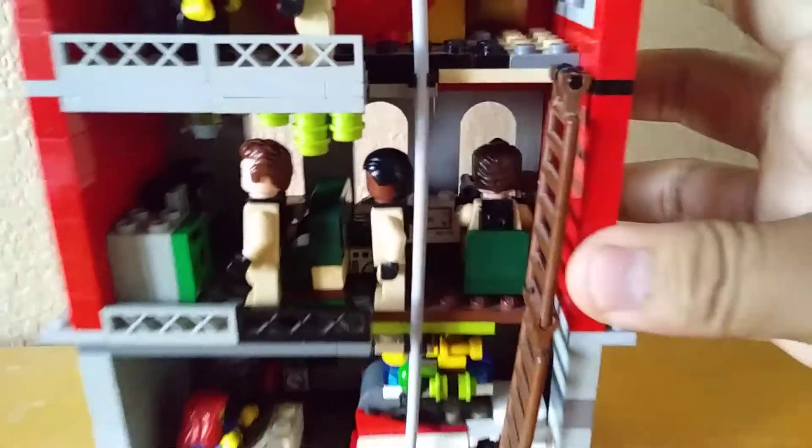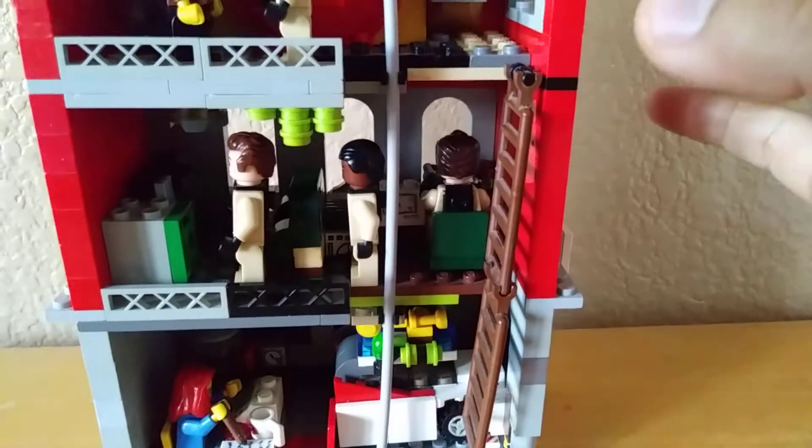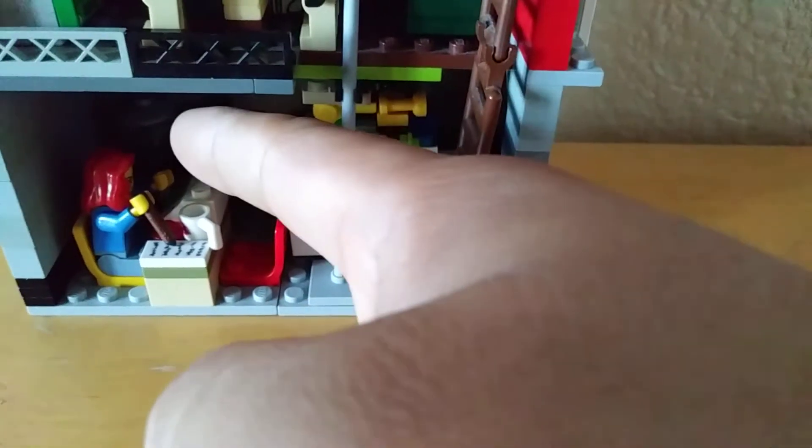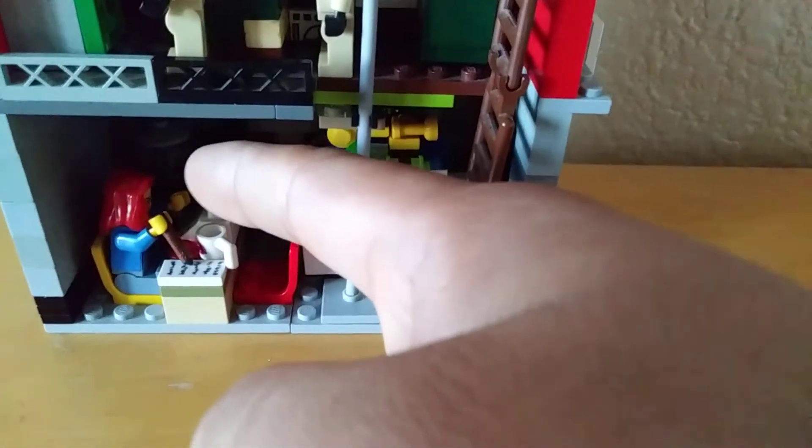Slimer — I wish I could have Slimer, but I don't know when I'm gonna get him. Back there with Janine's area — that's a coffee maker and a water jug behind there.